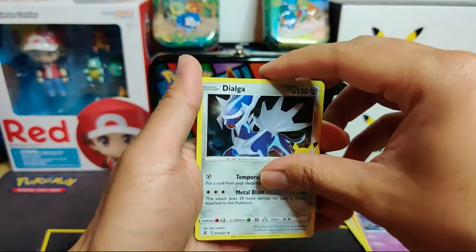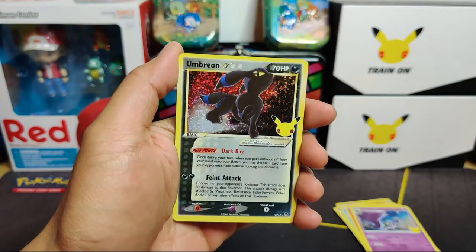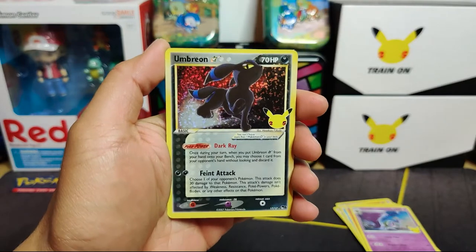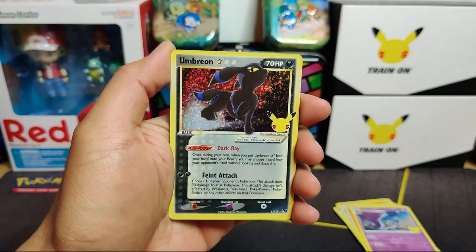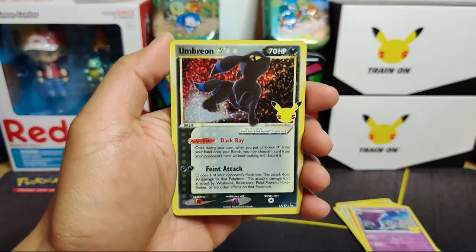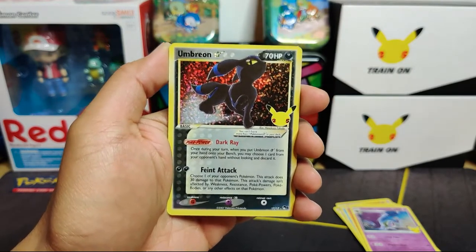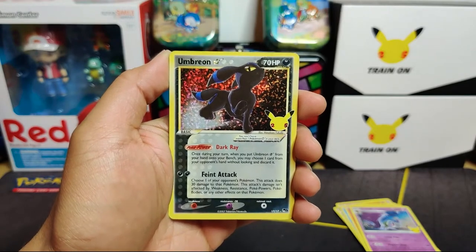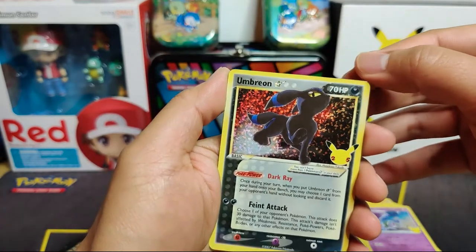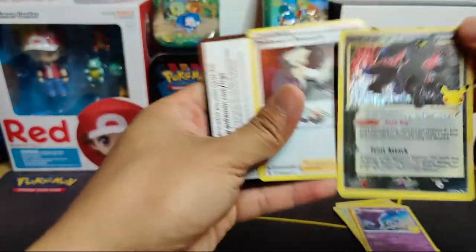Pack number four - oh my yes, we got it! We got the Umbreon Gold Star! As I was about to give up - the Charizard and Umbreon have been two of my chase cards and so hard to pull. Wow, this card looks so nice in person. There might be a little whitening on the top there - going to do some research on that.